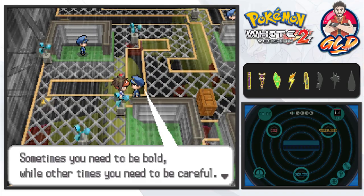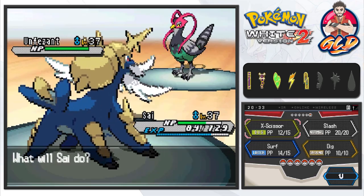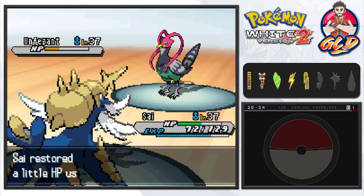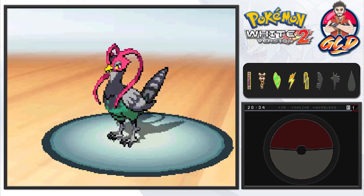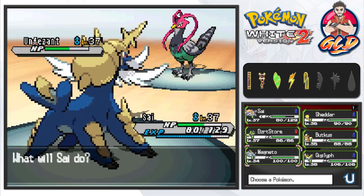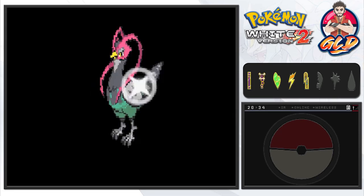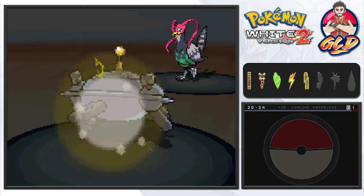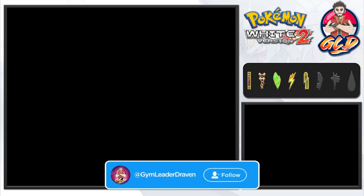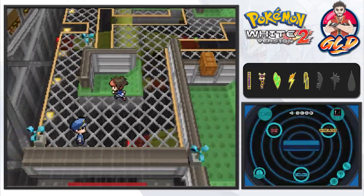Either way we get blown back so let's battle the next trainer. Every single one of these trainers has one Pokemon each and they're all strategic. We take a hit and use a Restore, go with Slash, then switch to Magneto. We use Volt Switch and after a Detect, Unfezant is defeated. Magneto grows to level 35, and we need to rush out because the wind pushes us out of the way.